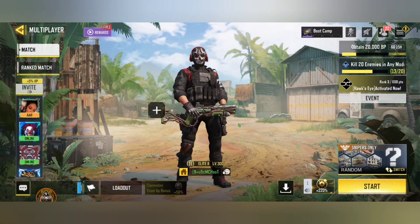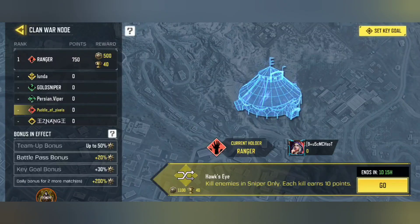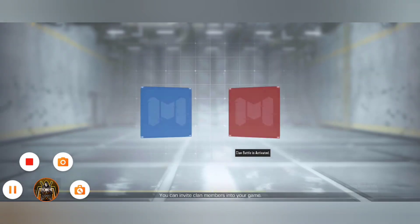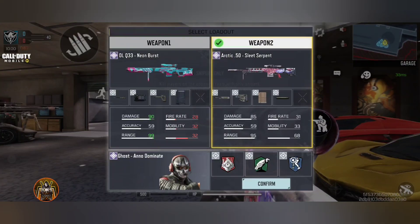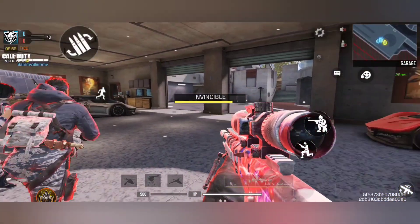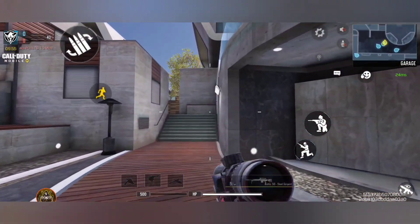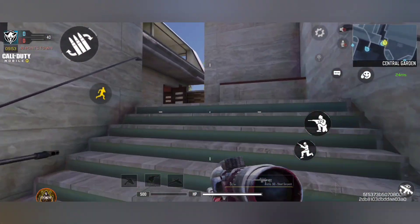Hello everyone, today for my clan war challenge I am doing Hawk's Eye, which is kill enemies in sniper only — each kill earns 10 points. I've gone for this one because I have done the other one that's diamond. This one isn't bad, though you run really slow with these snipers.